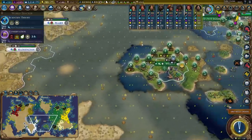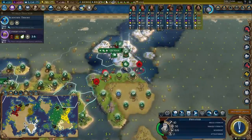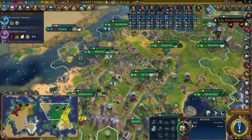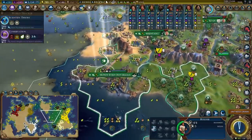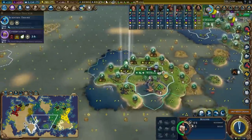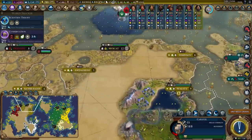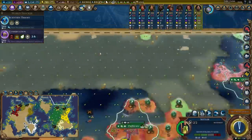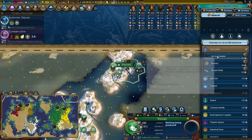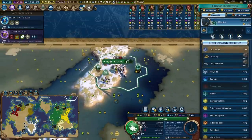I wonder if I can get a trade route with Germany from Wuhan — let's try it, it'd be good if we could. One thing I've found is there's not much of an advantage to keeping old growth forest. I've often found it's almost worth it to just chop it and then replant — because in terms of the value you get versus the tourism you get, it's just not the most valuable thing to keep old growth forest.